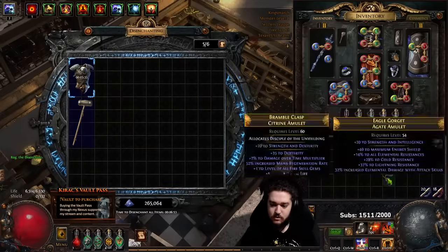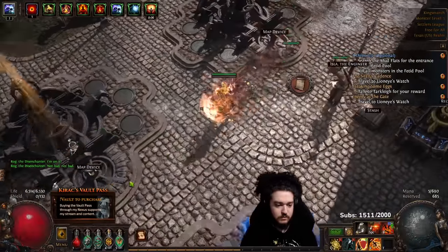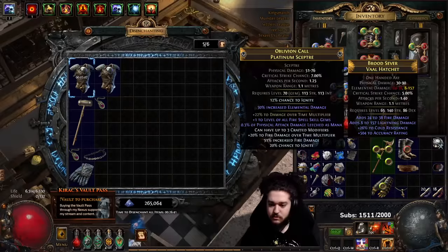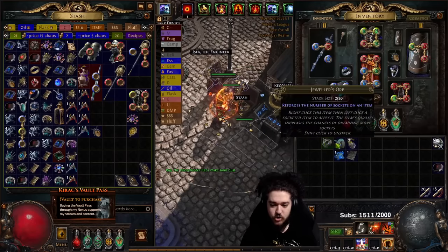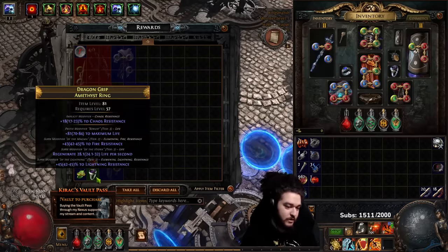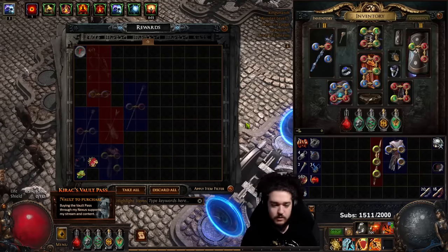Usually what I do is I take the equipment like this and I will just put it in the disenchanter. Same thing with the stuff from the boats — I just come over here and dump that right there. I'm a big fan of this, to be honest. I think it's not too long and not so frequent to the point where it feels tedious, and the rewards are not crazy but good enough to the point where I want to look at them. This is actually a good ring — does it sell? This might be like 20 chaos. Take the uniques to disenchant.